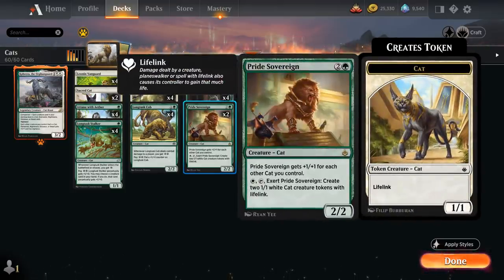We've got two copies of Pride Sovereign, a 2/2 that gets plus one plus one for each other cat we control. We can pay one white and tap and exert Pride Sovereign — meaning it won't untap next turn — to create two 1/1 white cat creature tokens with lifelink. Pride Sovereign also pairs nicely with Vigilance from Kahira, allowing us to attack and still exert before damage, generating two additional cats and extra damage.